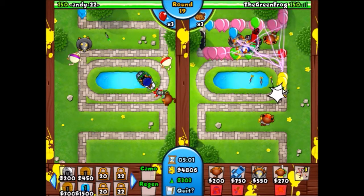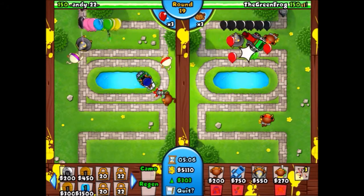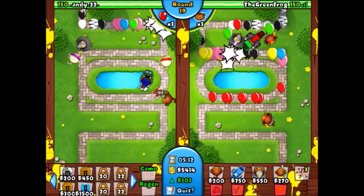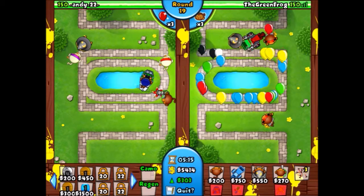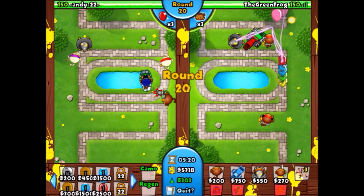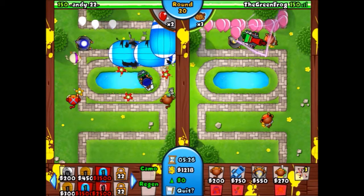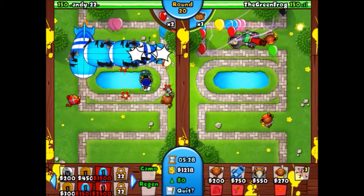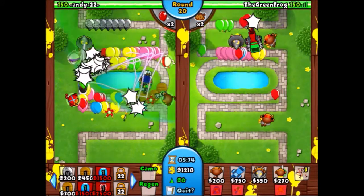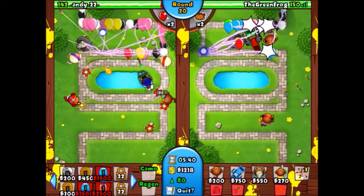We have some whites coming out — it's round 19, the round before I send my MOABs. It looks like I'm going to have enough to definitely send three and maybe four MOABs. That guy has two ninjas, a lightning bolt apprentice, a sub, and a bionic boomer. Here comes round 20 — sending all the MOABs. He's putting down another boomerang monkey, and the really weird thing is — watch — he boosts, he survives. They're gone.